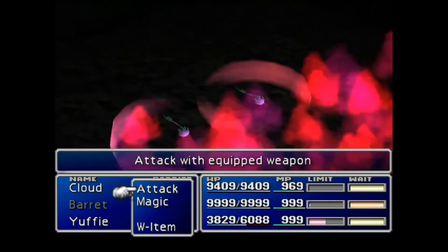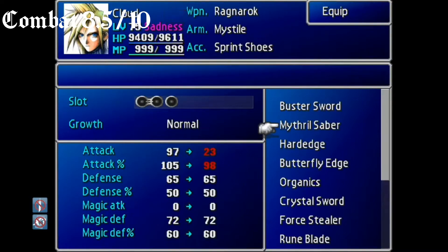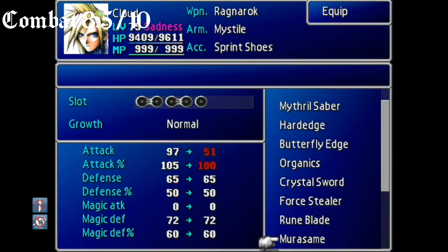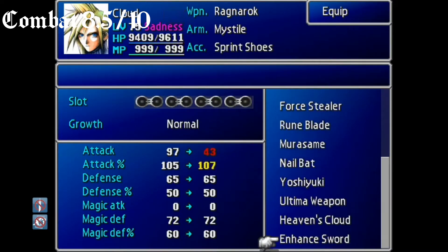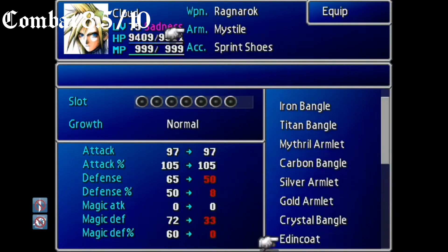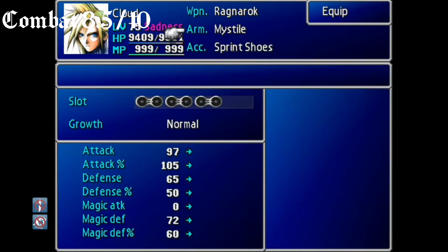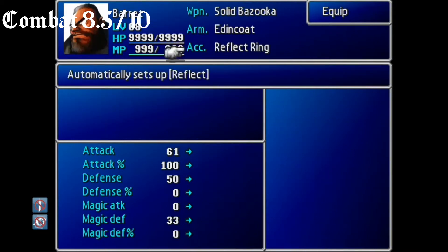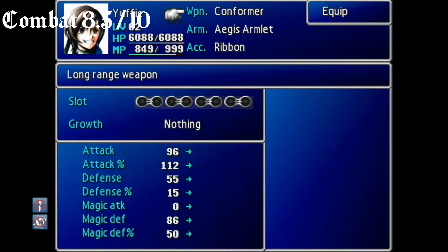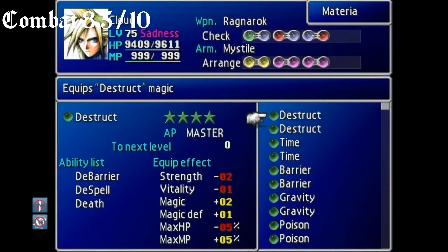For the combat score, I give it an 8.5 out of 10. There's a decent gear system as far as the weapons, armor, and accessories. It is a bit limited, and with some of the weapons it doesn't make much of a difference going from one to the other. And the ultimate weapons — the biggest problem with them is they have no materia growth.